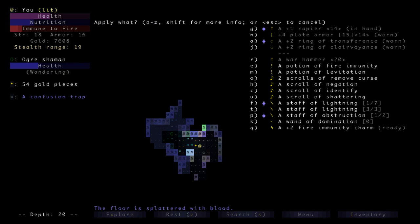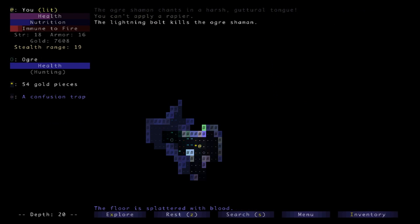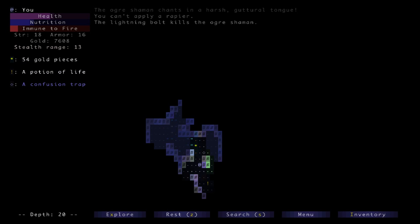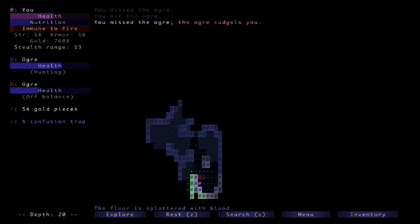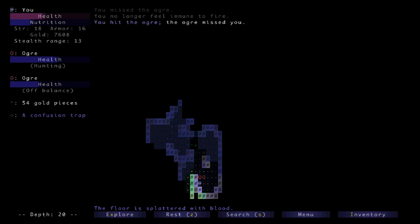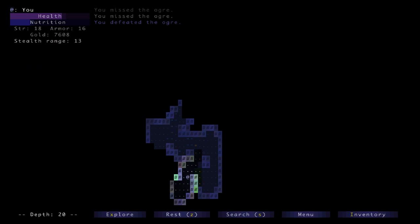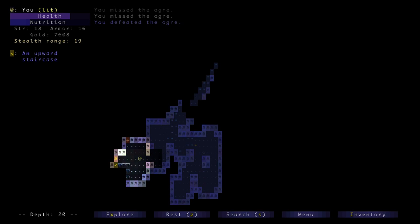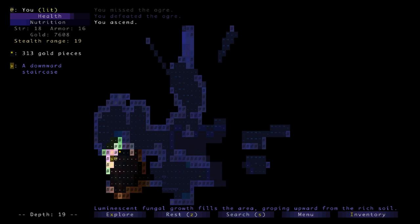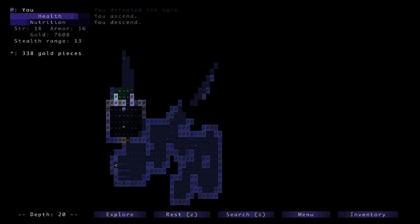Where's that ogre shaman? That's the real problem. Let's get rid of him and go down so I don't get surrounded again. I've got lightning. I'm burning up my consumables pretty good here, but this is the deepest I've ever been. I'm just going to kill this guy from a distance. Apply F — that one's empty — apply T. The lightning bolt kills the ogre shaman. There's a potion of life — there's good potions down here. These are both just normal ogres so this is not an issue. As soon as I see the stairs I'm heading down. Oh there they are — that might be the upstairs. 20. Everything is dark down here.